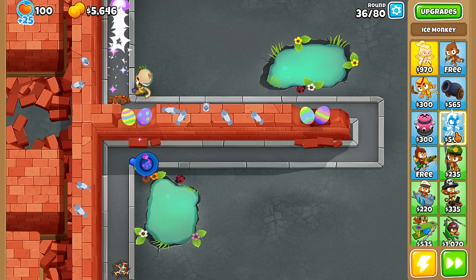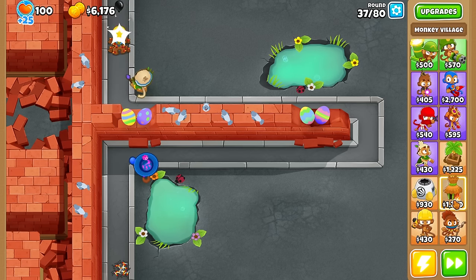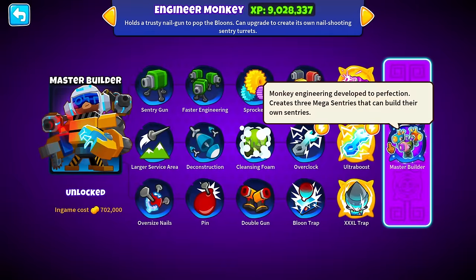There are a couple of towers that kind of do that — like if you get a Monkey City, you can build up Dart Monkeys over time. But nobody's doing it to get the Dart Monkeys — everybody's doing it for the extra cash. And then there's Master Builder, who does technically get stronger over time, but nobody's using it for that either.